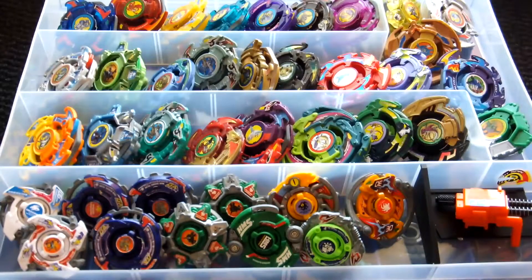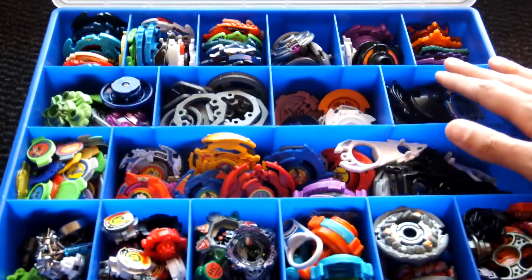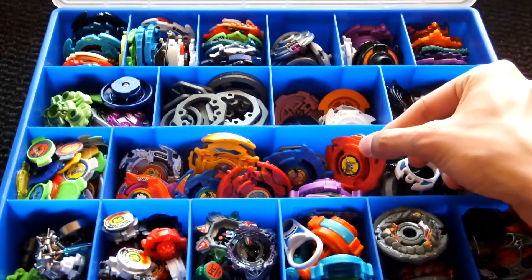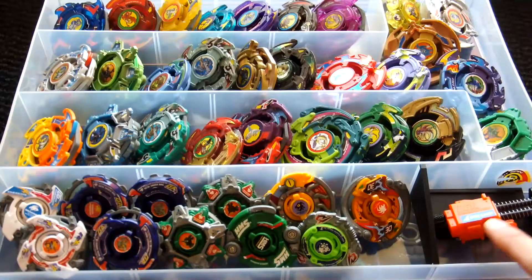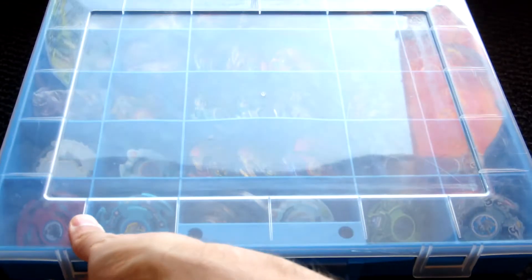These are the ones in the best condition. If you take this off, here are spare parts: attack rings, bases, weight discs, bit chips, spin gear parts, engine gear winders, Kellogg's attack rings, and even a few Metal Fight pieces I had to store somewhere. Here's the spring support that's also included in King's grip, by the way — it's just not very useful so I take it out.